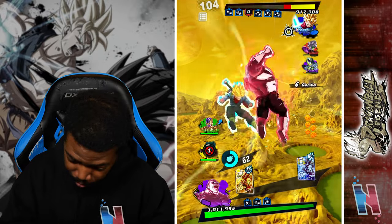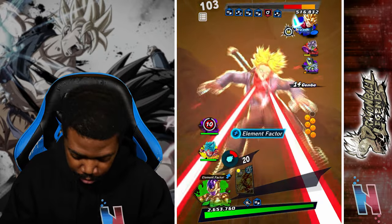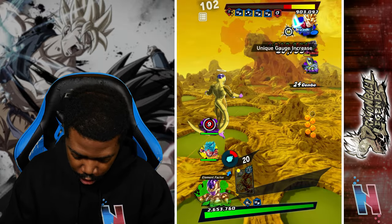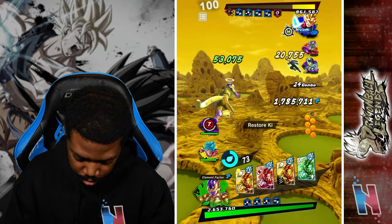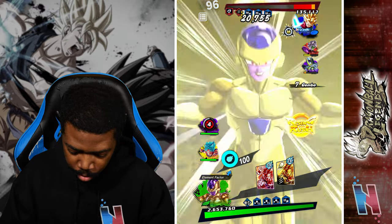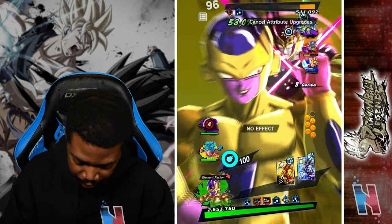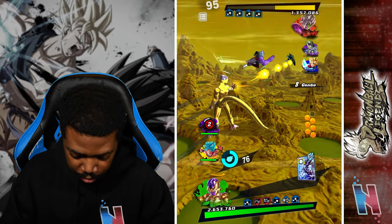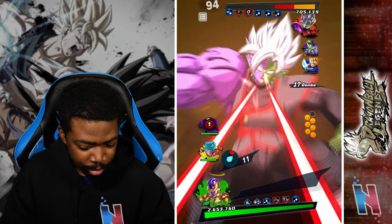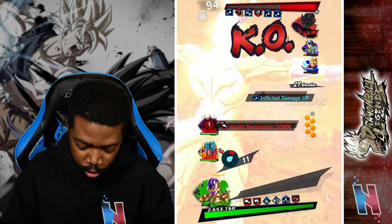Okay, here we go — bring in Cell if you want. Endurance has been activated. I'll take that — bring in Cell, there you go. Literally anybody else who comes in is dead. Alright, we already activated endurance — Fused Zamasu with corrupted is dead.